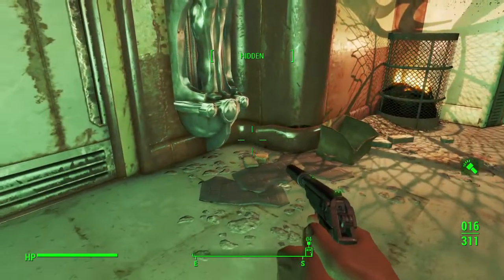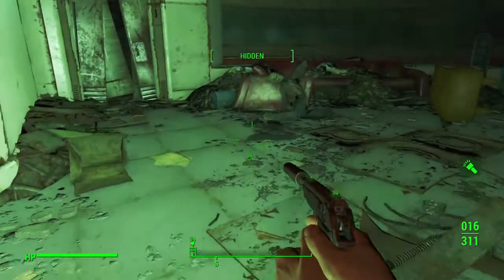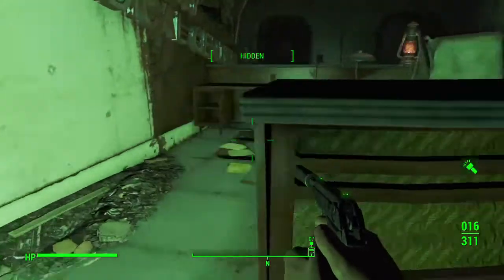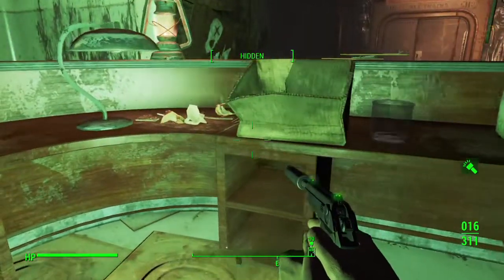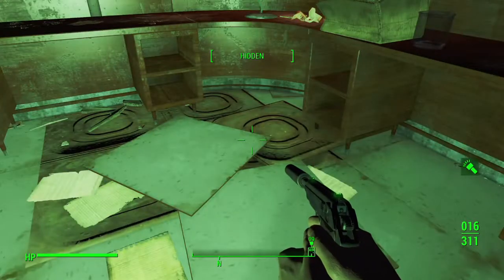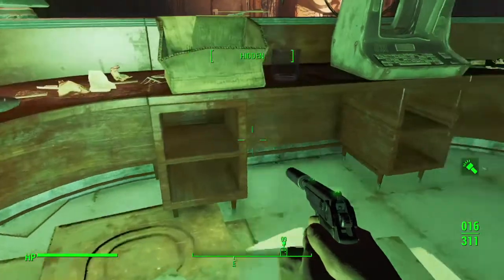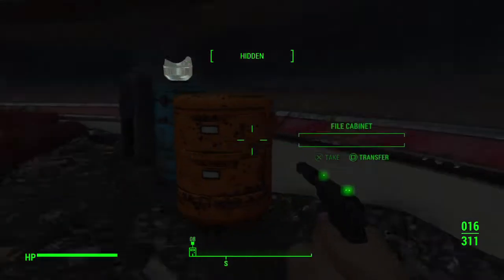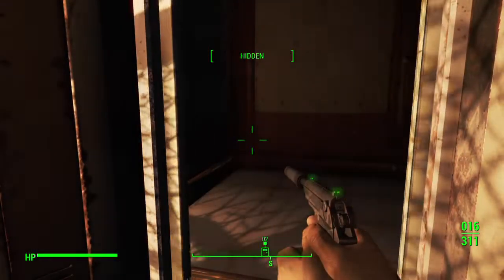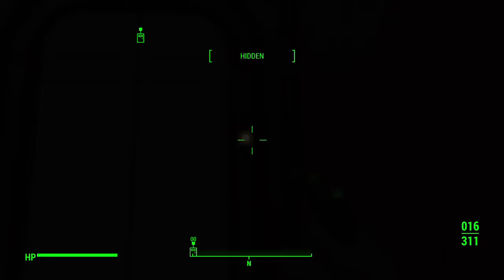Medical center station north - I don't think I need to go that way, I need to go up. There's the elevator. Nothing much elsewhere. Typewriter - take that. No safes. Elevator elevator elevator, here we go. Got to remember my Mentats wore off.